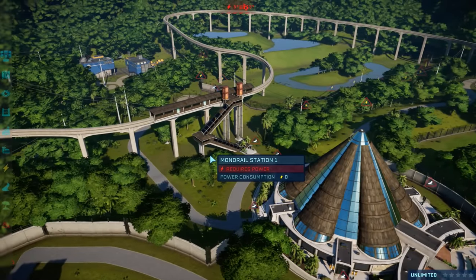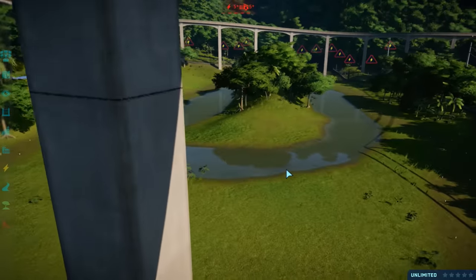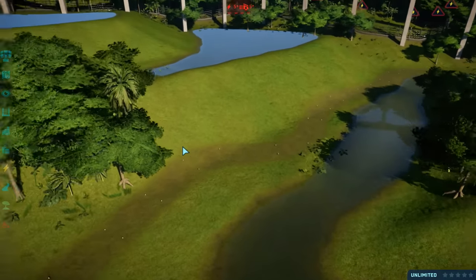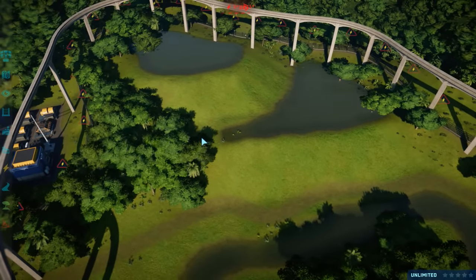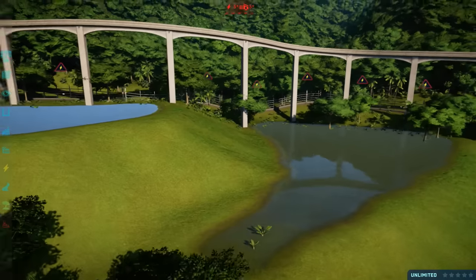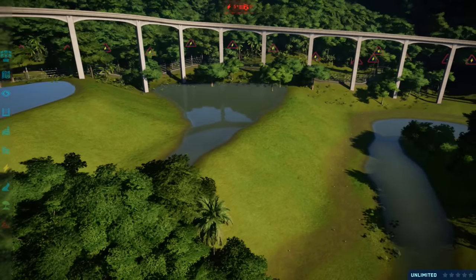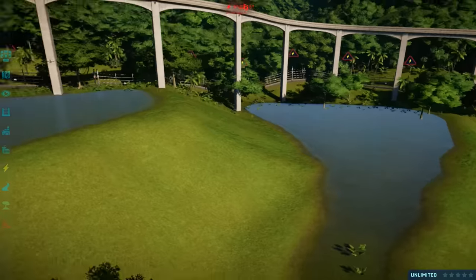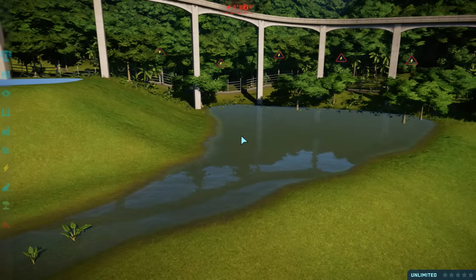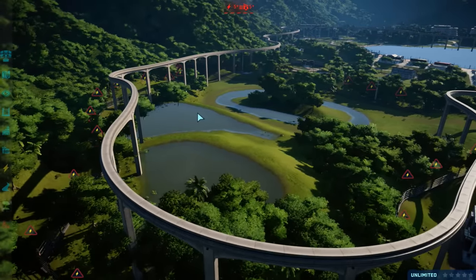There was also the riverboat cruise that had the Baryonyx and Succomimus and all that jazz. I originally started with just an island and having the gyrospheres go around. Maybe in some DLC we'll actually have some riverboats or something like that when we get aquatic DLC. But I added this - I had it in my head this is going to look amazing. I want to have a rice paddy look to it, so you had all these different levels of water. It gives a really cool look - if you're on the monorail and look down, doesn't that look fantastic?